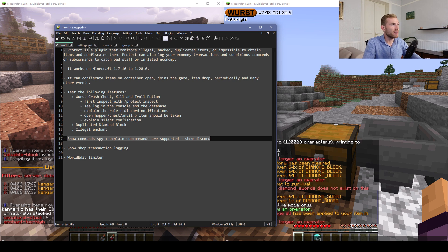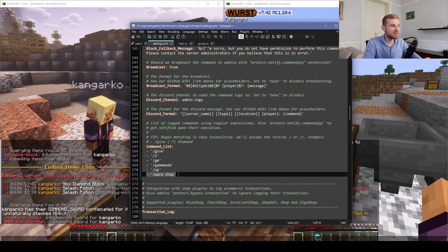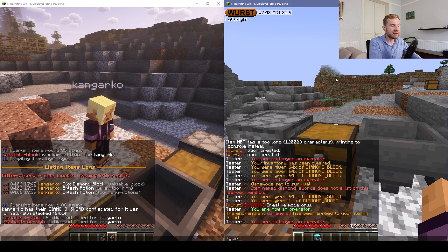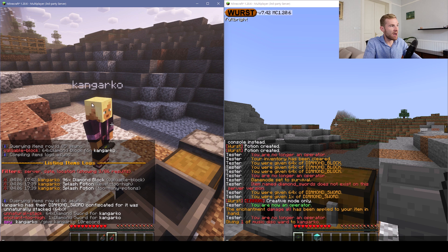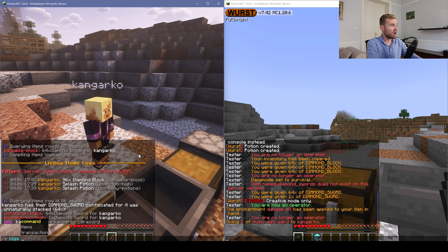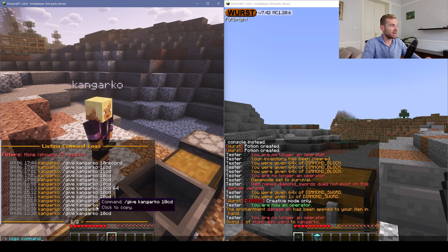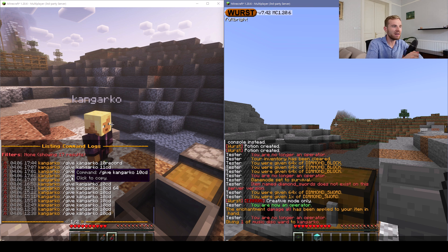Another feature is command spy. Protect can configure command logging — if I type a certain command or sub-command, admins get a notification. Discord is fully supported, as well as database logging. If I use one of the monitored commands, the admin account receives a spy message and Discord receives a message. You can type protect logs command to see that command being executed. All the filters are available for easy database inspection, and logs are stored either locally as SQLite or in a MySQL/MariaDB remote server — so if you have a website, you can connect your web interface to Protect and display all logs there.